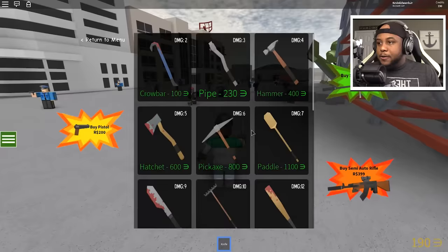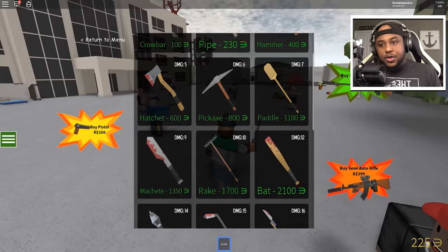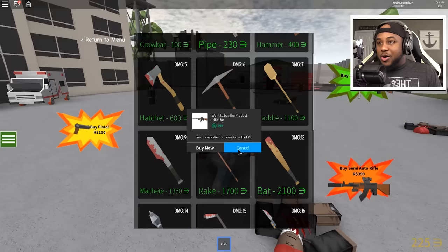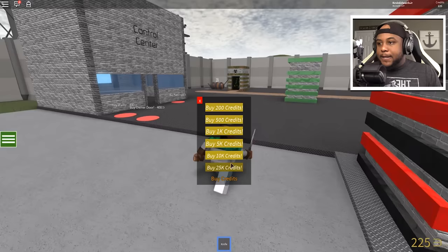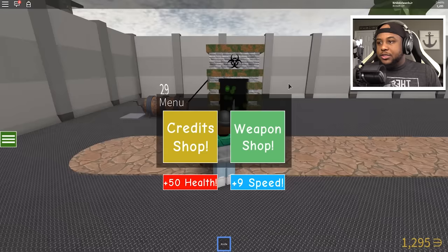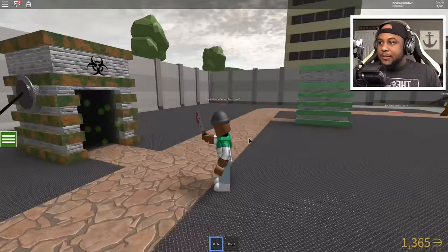Weapon shop — do you guys want the pistol? We got the sniper and then the semi-automatic rifle. That would be kind of awesome to get the semi-automatic rifle. Let's see — 10 credits, 5k credits, okay. I'll take a thousand credits. I don't have enough for the semi but I do have enough for the pistol. Let's at least get the pistol — okay, we have the pistol!